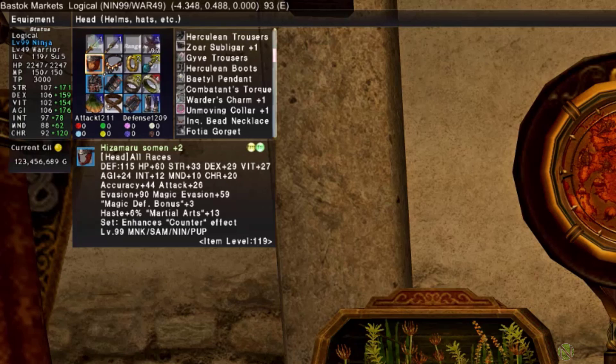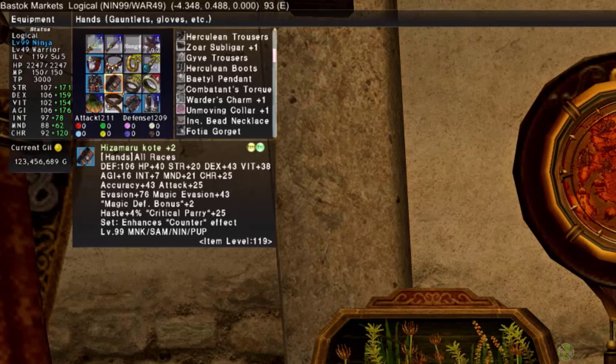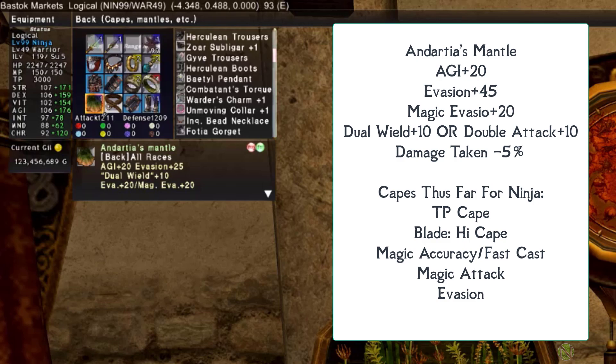Moving on to the evasion set — just two sets to go. For head, body, hands, legs, and feet, simply use the Hisamaru +2 set from ambuscade, which has unparalleled evasion. Even in end game only one set — the Malinx set from Lilith — will beat it. For the back piece, make a fifth cape: an evasion cape with AGI +20, evasion +45, magic evasion +20. Optionally add dual wield +10 to use with Gokutai for its regain effect, double attack to speed TP gain, or damage taken -5%.